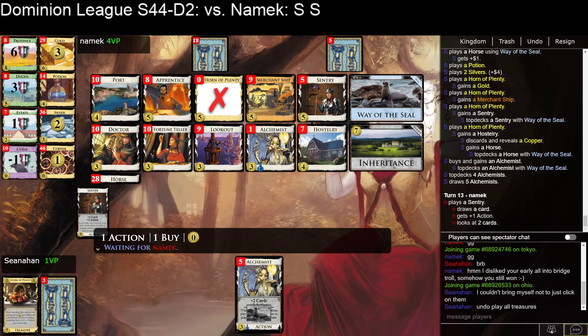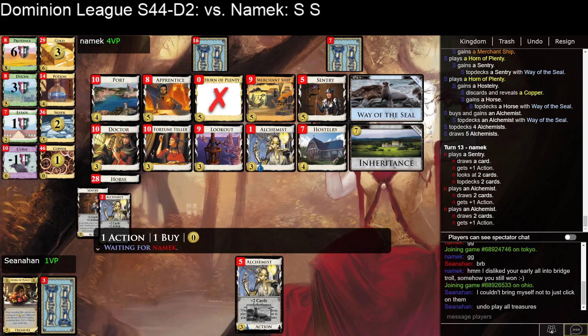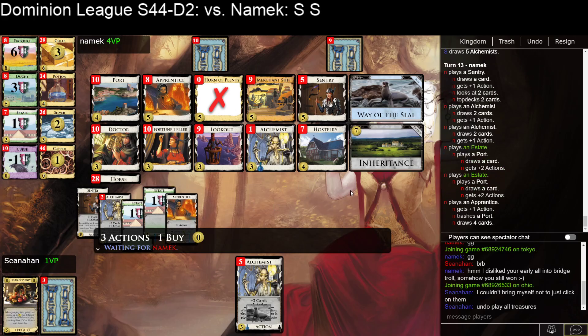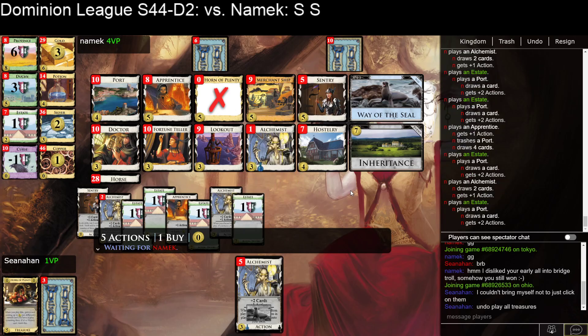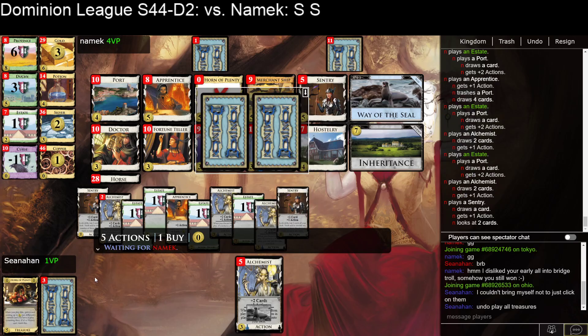Got some spectators — there was another big A League match going on at the same time so not a lot of people watching early, but that match appears to have ended. Hello to all my spectators. The Apprentice is nice — yeah, that's probably going to mean they can draw, so they're probably going to get to seven Provinces this turn, in which case I can just resign. I could have gotten to five Provinces, or four Provinces and a Duchy last turn if I hadn't drawn poorly — bottom-decking my last unique Hostelry. Yeah, I think it's seven Provinces — that's just too many points.